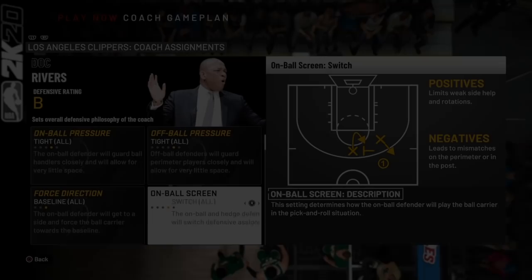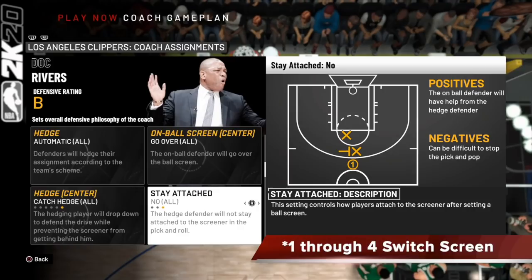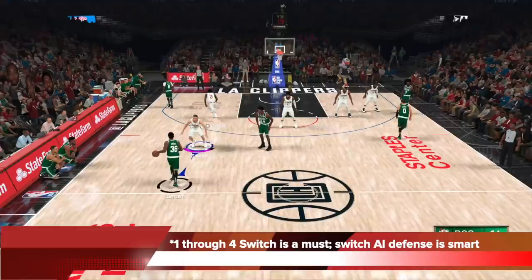In order to achieve a 1-4 switch screen defense, go to your settings and make sure your on-ball screen is turned to switch all — that will make your hedge automatic — and change stay attached to no. Don't mess with the on-ball screen for center and the hedge for center. All you want to do is change the on-ball screen without the center to switch, your hedge becomes automatic, and turn stay attached to no. That gives you a 1-4 switch defense, and that's a must this year because the AI is very smart with it.